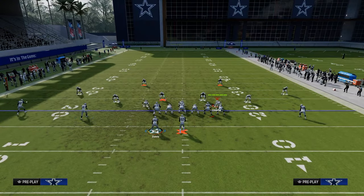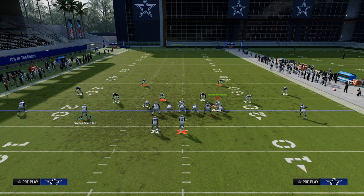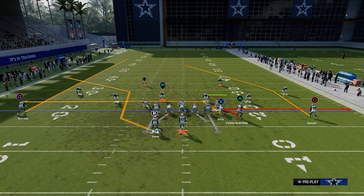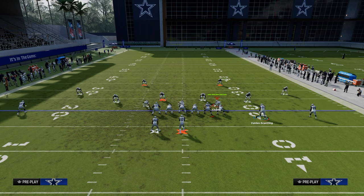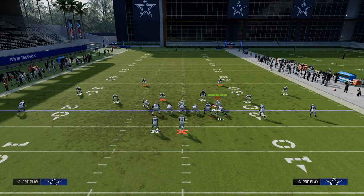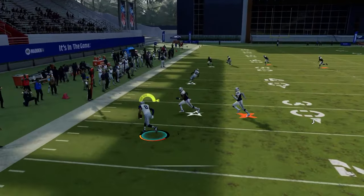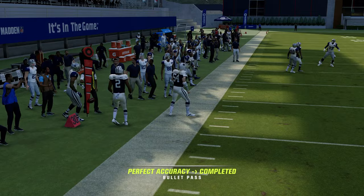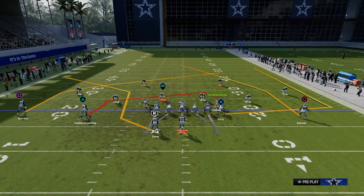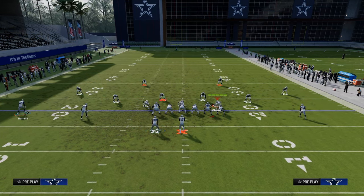Another way to run basically the same thing: you're going to streak your outside player to clear out space, flat the slot receiver here, and then backside drag. It's going to get this running back open against curl flats. If they drift too much, you can throw underneath. You can also do a similar motion where you motion Valdes-Scantling across — he becomes a zig — and on the backside go with a deep end route. You get that deep stretch to pull the deep flat zone back, and your tight end opens up underneath.